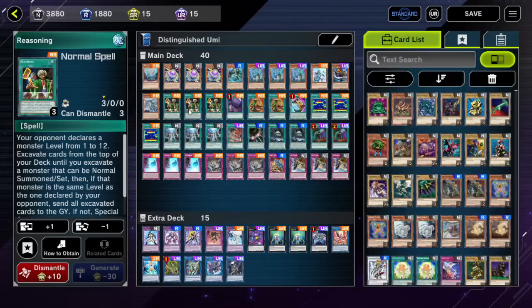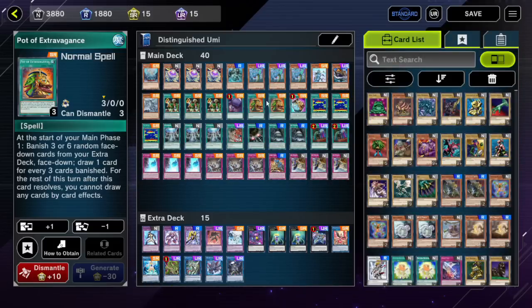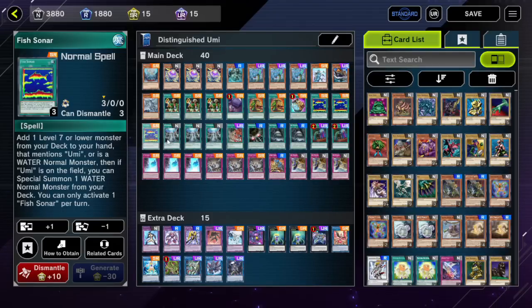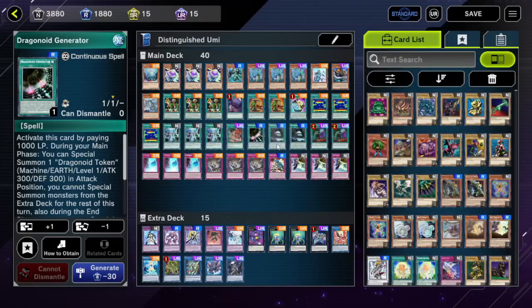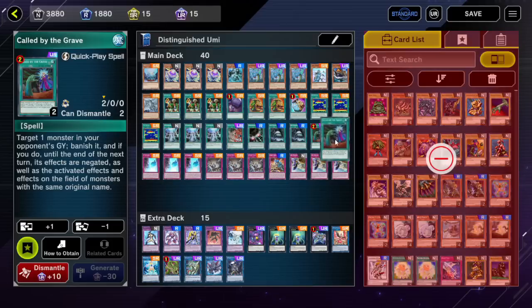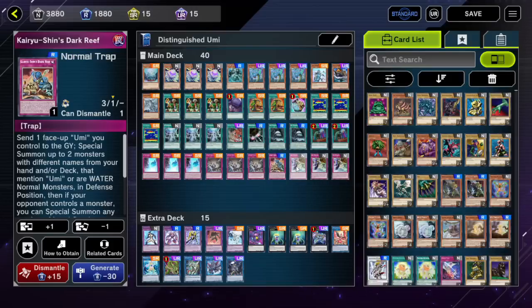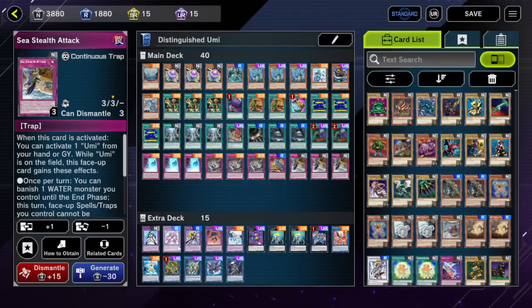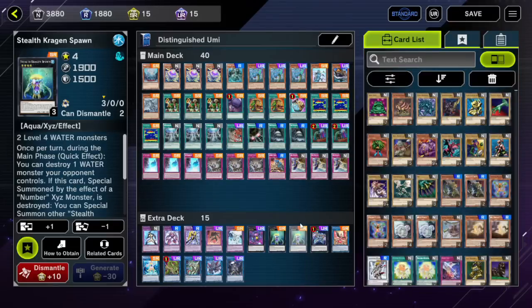Mega Fortress Whale, Gimmick Seal, triple Reasoning, a single Foolish Burial Goods, two Pot of Extravagance — the other list ran three but I find them clogged at more than two. Pot of Prosperity, triple Fish Sonar, triple Legendary Ocean, single Chicken Game — this was a Triple Tactics Talent slot. One Dragonoid Generator — very fun janky play. Sea Stealth 2 at two, two Call by the Graves, triple Ice Barrier, Evenly Matched, Kairoshin's Dark Reef, and Sea Stealth Attack. Don't worry about the extra deck — I did not once in this entire video summon anything from it.